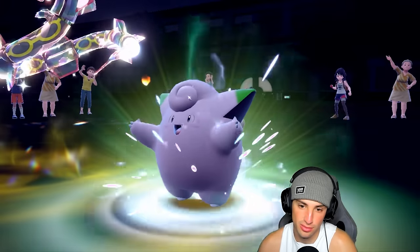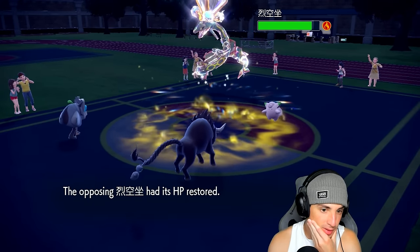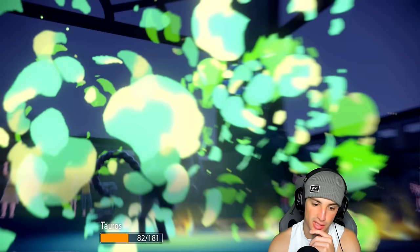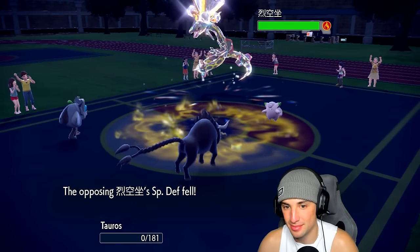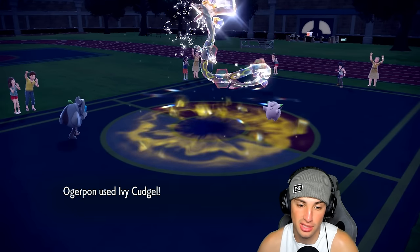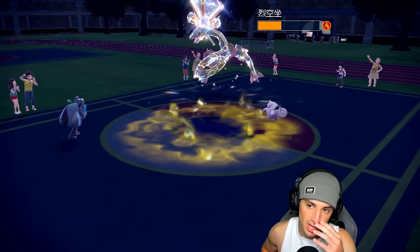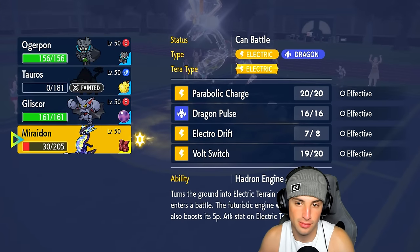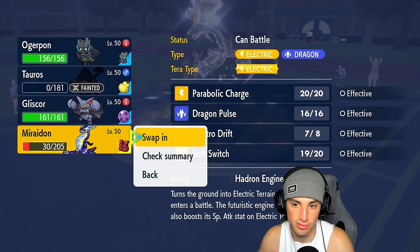We might be able to KO Rayquaza here. They're going for Dragon Ascent — grab my Ogre Pon? Nope, Tauros is dead. Thanks for playing Tauros. Its Defense dropped though — pretty big news for us. Ivy Cudgel, just get a crit and lay this thing out. Burn slowly chipping away. They're just going to life dew up. Might as well Follow Me and dump on it — that's our only shot at winning this.